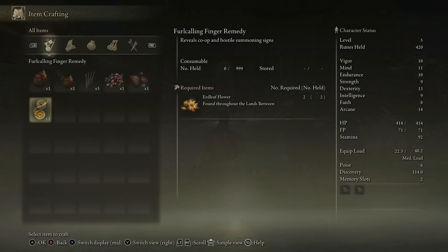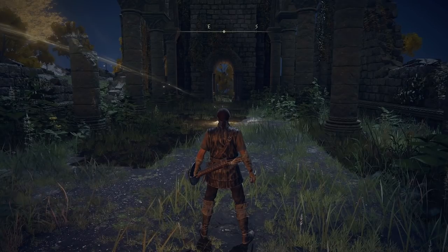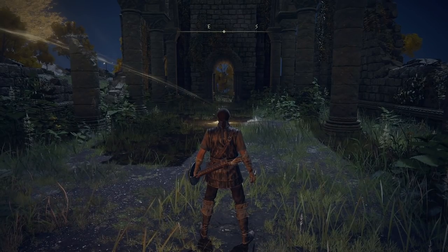All it requires is two earth leaf flowers. Once you consume one of these fell calling finger remedies near one of the martyr effigies, you will be able to see all of the golden and red summoning signs so that you are able to summon your friends in - and remember they'll typically be found in dungeon areas and just outside boss arenas. Co-op is triggered with a goal in mind, it's not for free roam - which is always how From Software have done it. When the host triggers the martyr effigy that makes the whole thing a mission. When that boss is down your friend will be taken back to their own game.